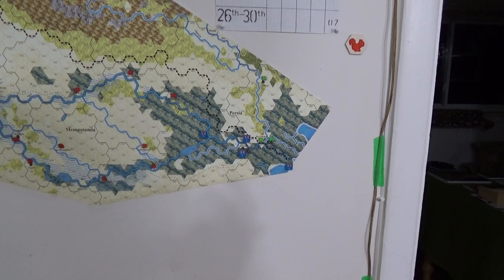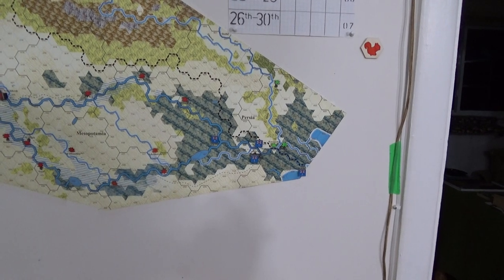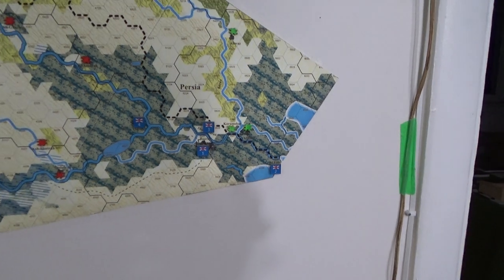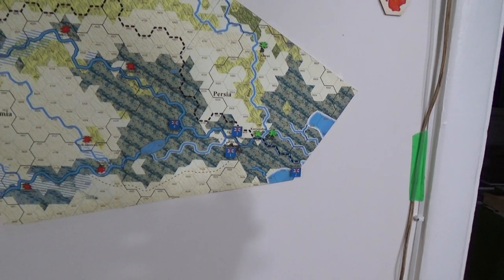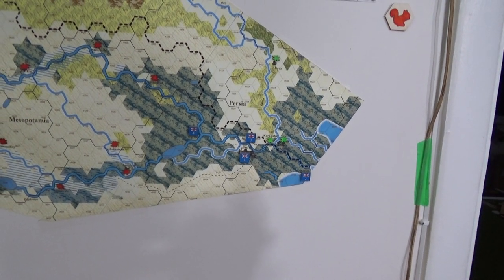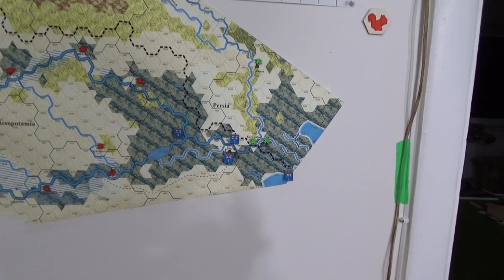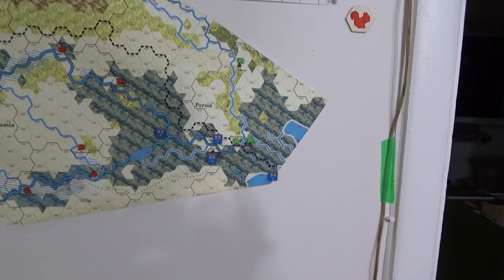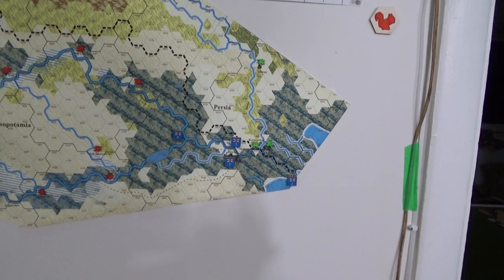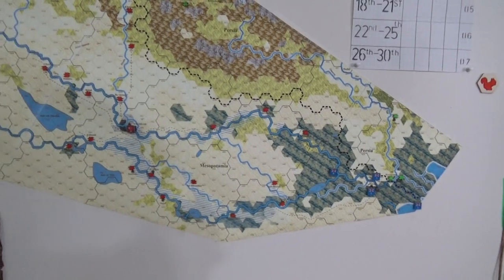In my world, the Brits have landed. They've taken Fao. They've taken Basra, and they've also got Qurna. They've got that place secured and they're now going to basically make it highly defensible. Their Persian oil interests are secured for now, but as per usual, they've got their eyes on Baghdad — which kind of happened historically anyway.